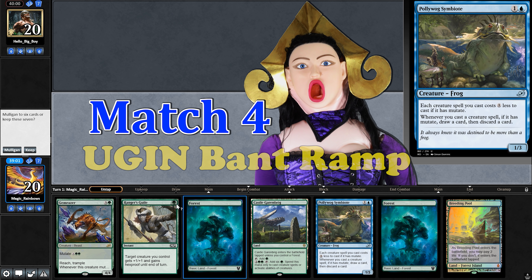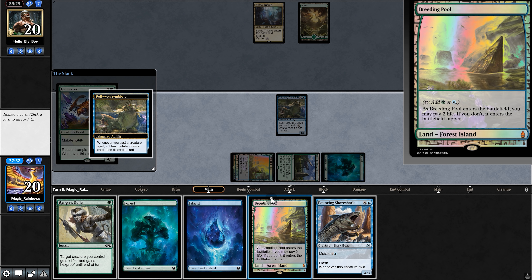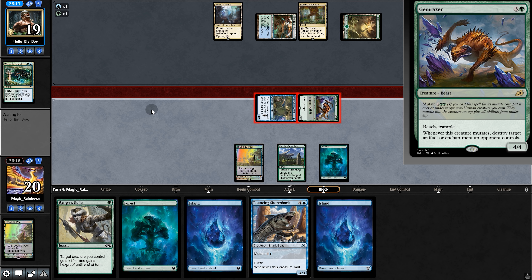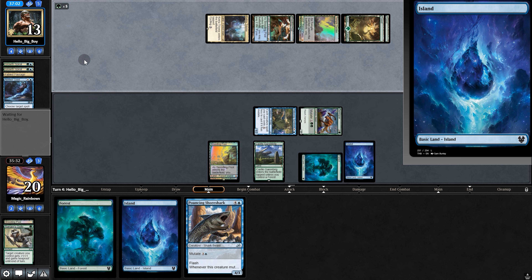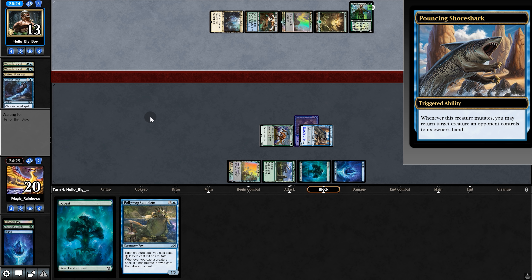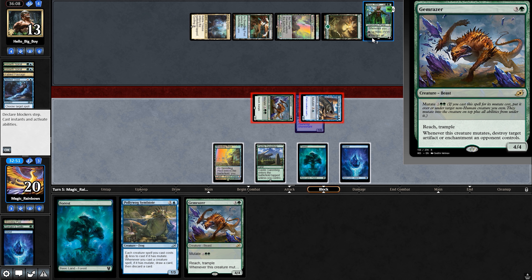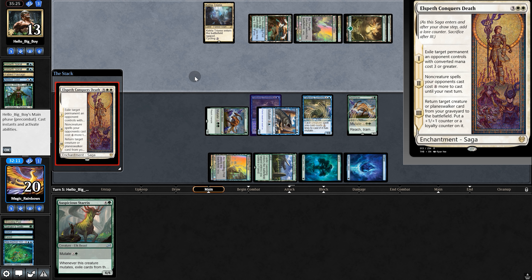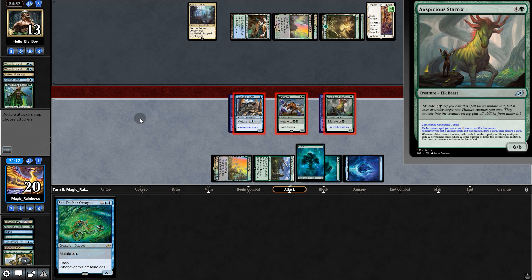Next matchup — opening hand not the greatest but not the worst, so we keep. Play Pollywog Symbiote. Opponent plays land and passes. We cast Gemrazer, discarding a land, and swing for one. Opponent casts Grow Spiral. Opponent plays a fourth land and passes. We swing for five — opponent casts Grow Spiral and Aether Gust, but we get through for six. Opponent plays Nissa and animates a land. We bounce our land back to hand. We play Pollywog and hard cast Gemrazer — nice. Opponent casts Elspeth Conquers Death targeting our Gemrazer, but we have lethal — mutate Pollywog for four and swing for 14.